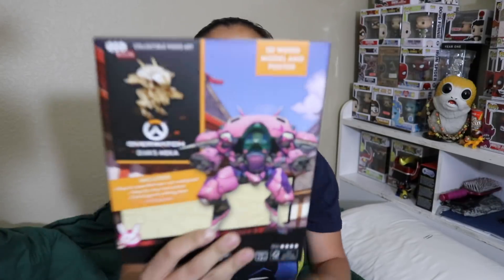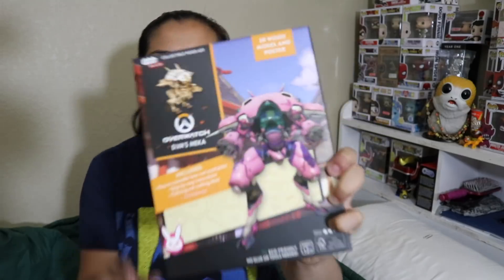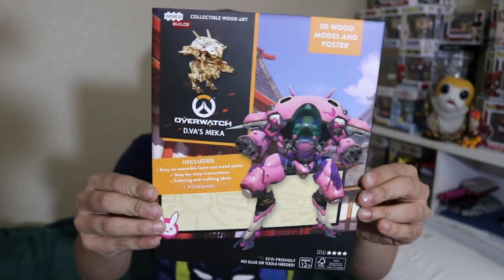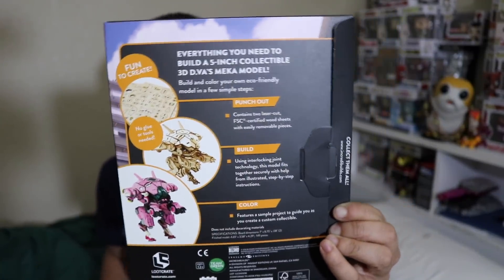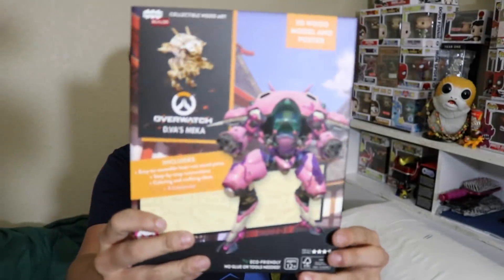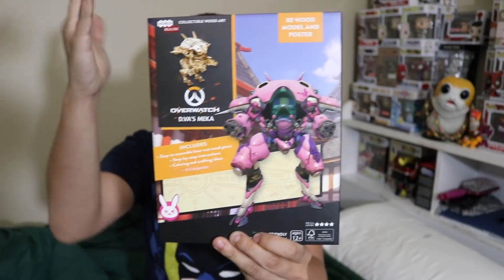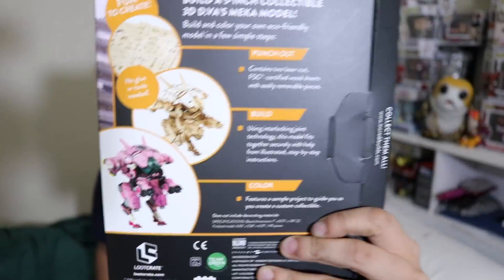Next we have one of those little IncrediBuild wooden figures. Yes, so this is from Overwatch and this is D.Va's Mecca. I have still yet to try to put one of these build kits together. I tried to do one of those little metal ones and it was so frustrating and I just gave up. But I feel like this 3D wood model and poster kit would be easier to build. It's just a blank wood model and you can paint it if you want, but it will look like that if you put it together.